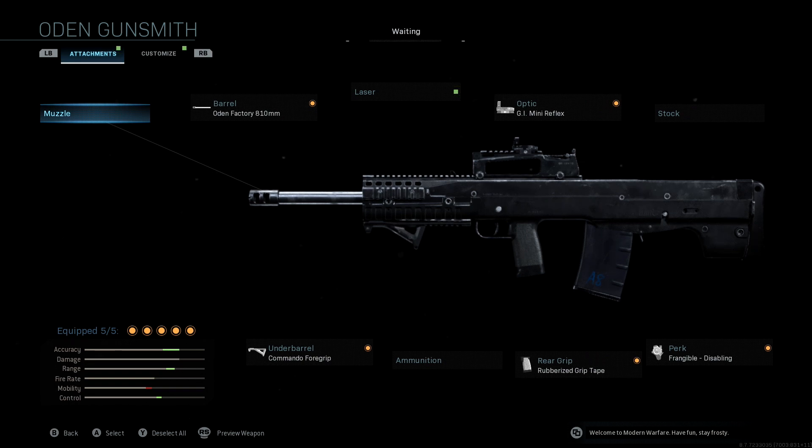Everything else pretty much stays the same. The fire rate is fairly low, however it is super damage heavy, so even though it shoots slower than a lot of other assault rifles, it kills a lot quicker than most of them. So we wanted to focus on accuracy and range when creating this class setup.